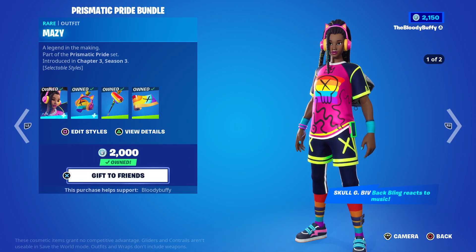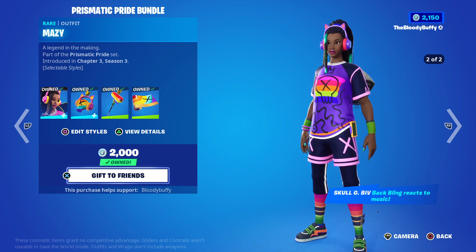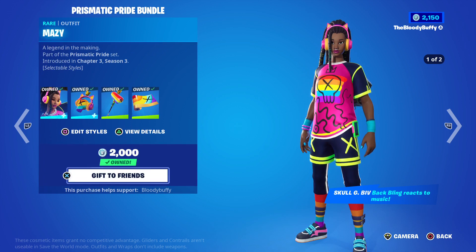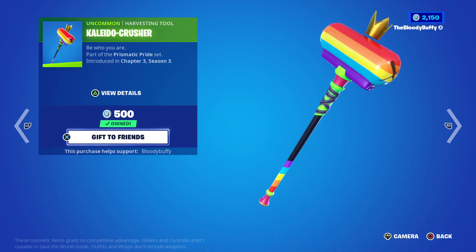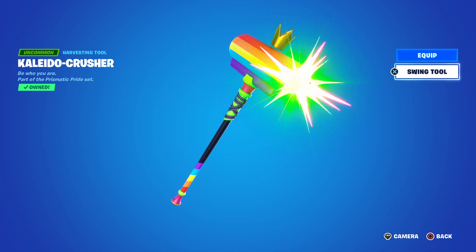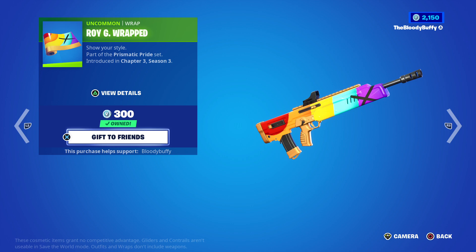The Prismatic Pride bundle is back after 49 days, it's 1500. She does have an edit style — nice skin, the back bling is reactive as well. Nice skin — she's 1200, and look at that, that's pretty cool — 500 for that, and the Ragey wrap.